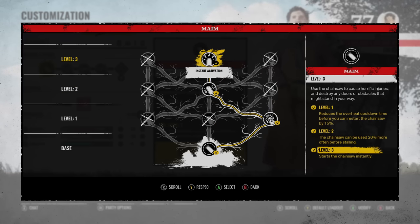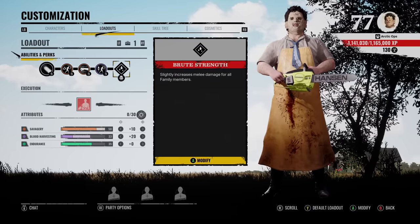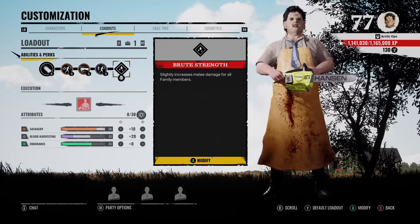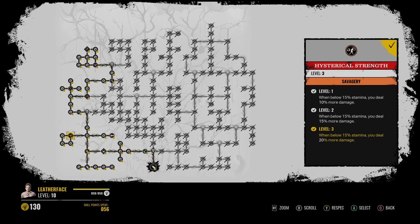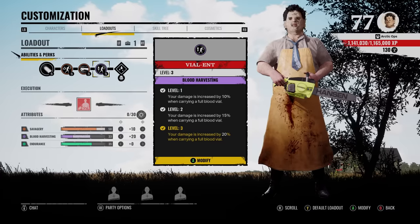For my ability we got Overheat Reduction, level two Stalling Resistance, and level three Instant Activation. For a Grandpa perk we got Brute Strength — slightly increased melee damage for all family members — which will stack up even more with this build. For the skill tree, go left and then straight up, but two of the three perks you need are actually random perks, so just keep respeccing. Hysterical Strength is random and the violet perk is random. Hopefully you guys enjoy — let's get it.